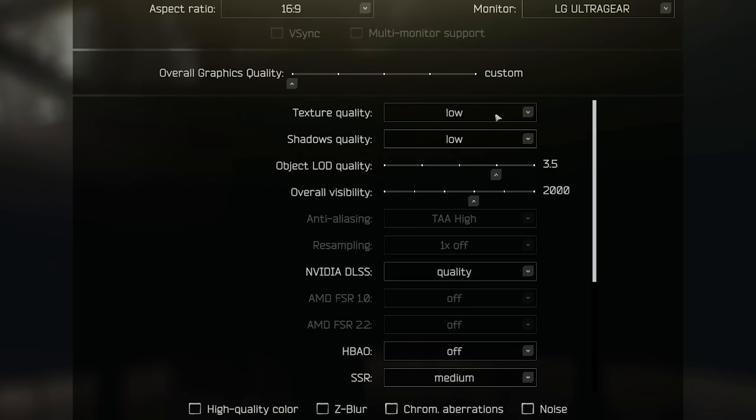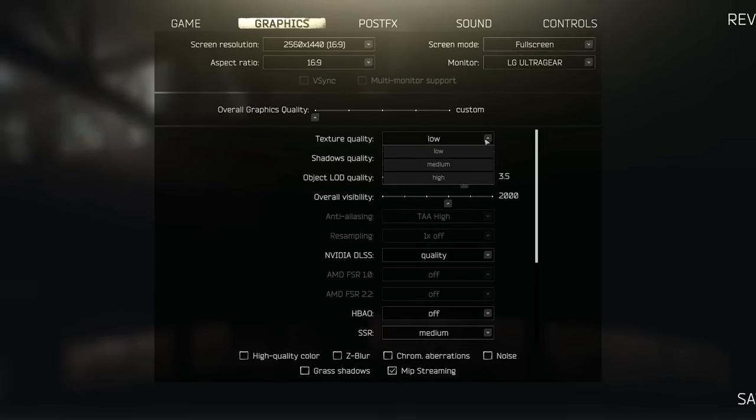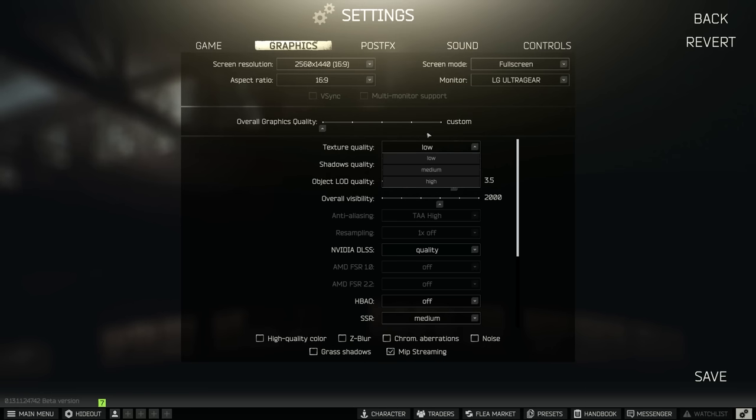The first setting is texture quality — this is really, really important. Playing at 1440p with only 8GB of VRAM on my GPU, if I play on medium or high I end up going over the 8GB limit and it spills onto my actual system RAM, which is slower and less optimal for the GPU to access than VRAM on the graphics card itself. So if I keep texture quality on low — and I know some people don't like the way that looks, but you do get used to it — this makes Streets way more playable for me.